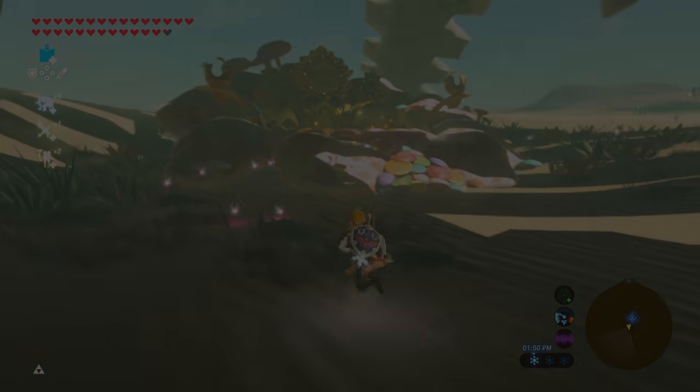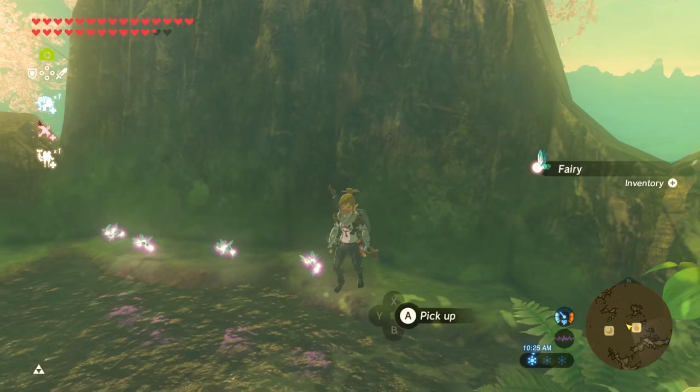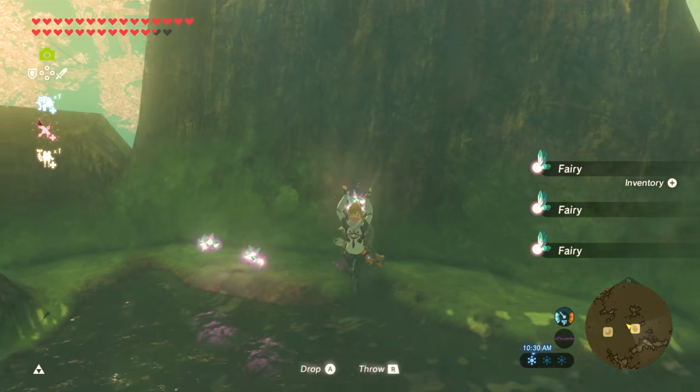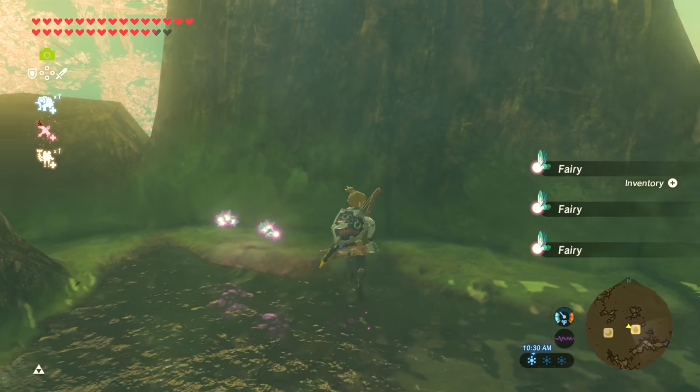Now for holding 999 fairies. There is an item floating glitch that allows Link to drop fairies as liftable objects and not as fairies that fly away, and this is how we do it.